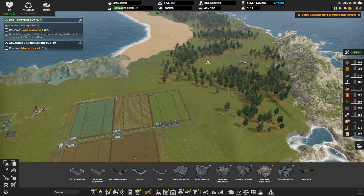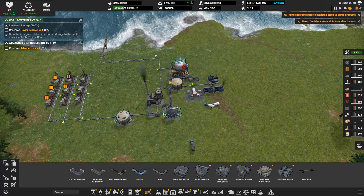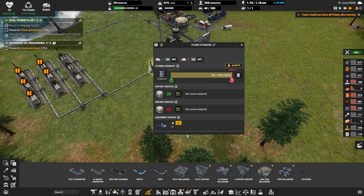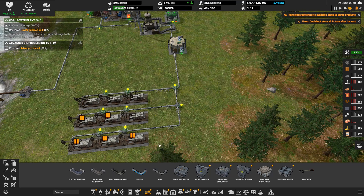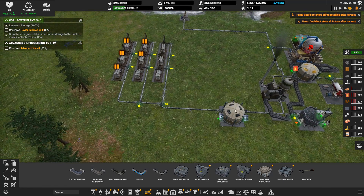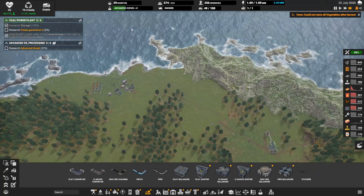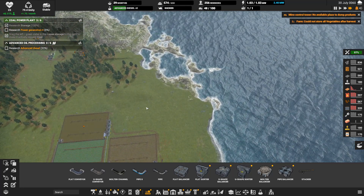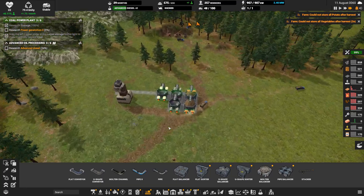Advanced diesel is going to be the next thing. I think we'll probably set up our advanced diesel before we even get our dock set up, which is going to involve deleting some of this. I'm thinking of adding two or three fluid storages here. Actually, let's be patient and hold off until advanced diesel is ready — we'll find a nice flat spot and lay something out, then cut and paste it over once we have a design we like.